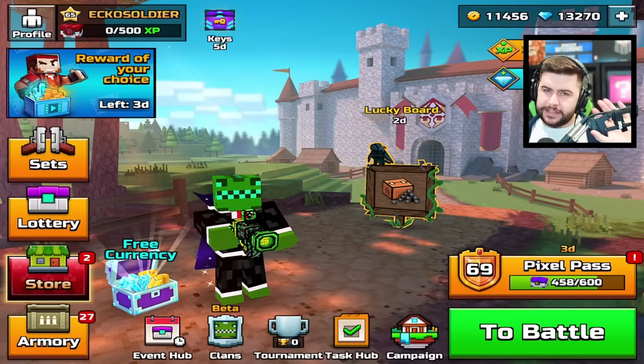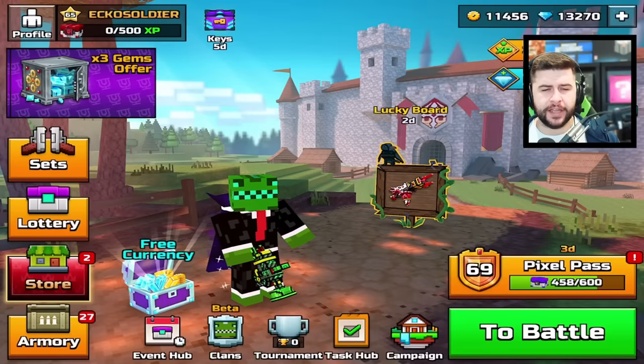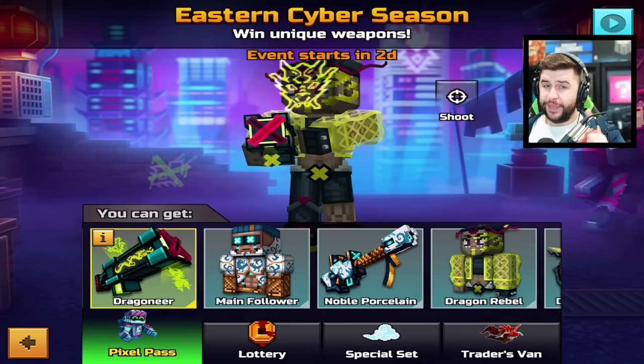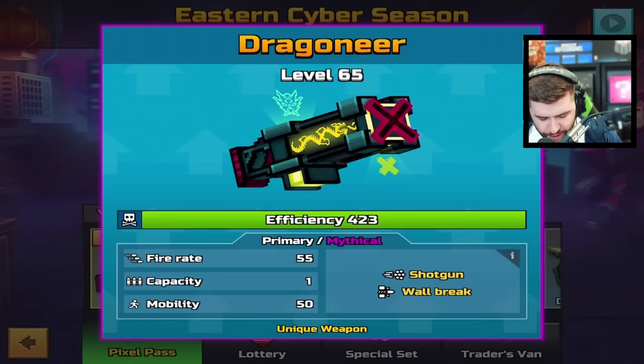A brand new update has released for Pixel Gun 3D. This is the 24.2 update and the Ultimatum Shotgun has a rival. Pixel Gun have started releasing updates a couple of days before the actual Pixel Pass changes. In the past they used to release updates a couple of days into the season, which was quite frustrating for iOS or Android players. Now they release universally before, which is why the lobby has not changed. In three days the Pixel Pass will change and the backgrounds will also change. This is the Eastern Cyber Season, practically the update and the Pixel Pass for Chinese New Year.